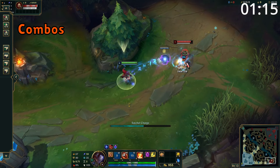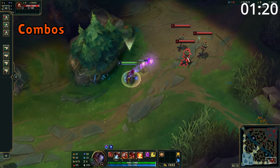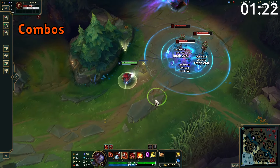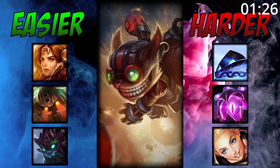For combos, your go-to is to attack into Q, E, and W before detonating W and attacking away. And your all-in combo is to attack into Q, E, W, and ult. Once ult explodes, detonate your W and then attack away.